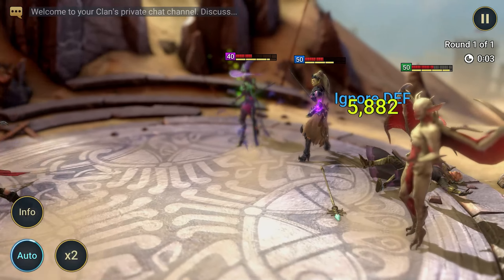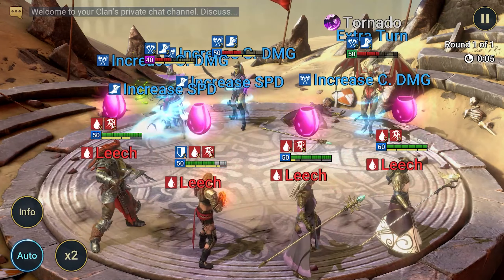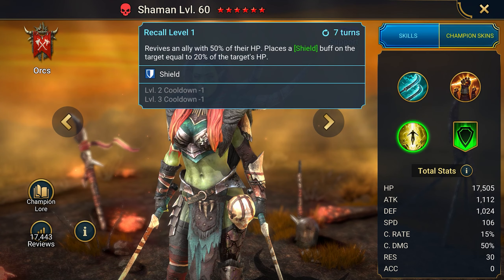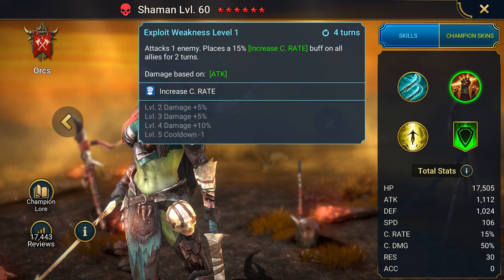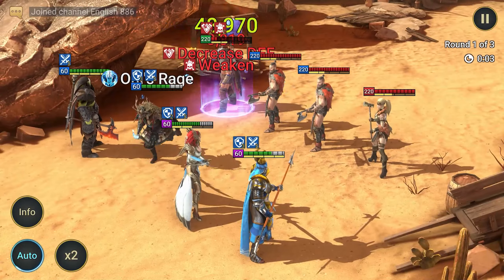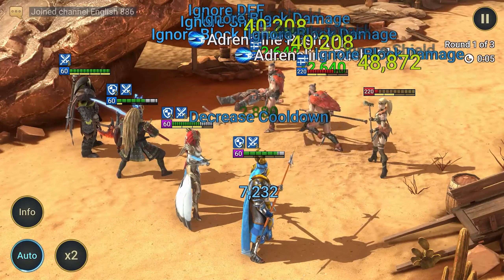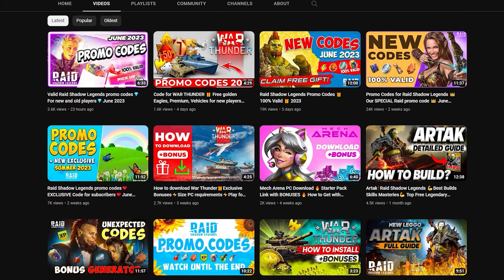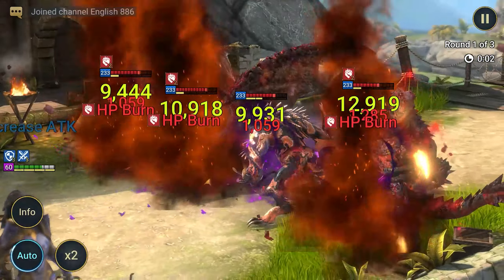The final bonus for beginners is the opportunity to receive an epic champion for free. Log into the game for 7 consecutive days to receive the epic champion Shaman, who will resurrect allies and provide critical strike enhancements. After 48 hours from the moment of registration, you can enter promo codes for old accounts in the game. Go to our channel and look for the latest video about promo codes in Raid Shadow Legends — they work 100%, as I check the codes every time before adding them to the video.